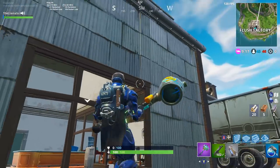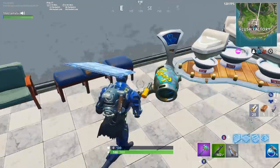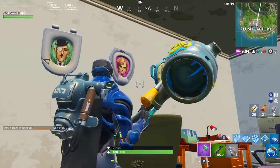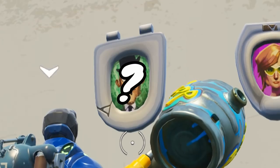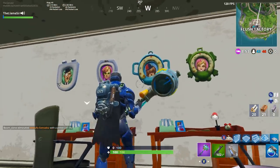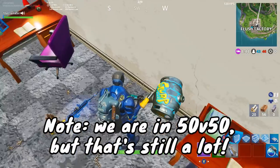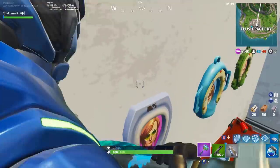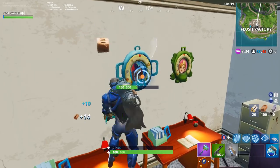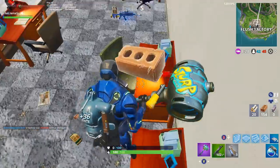You actually want to go into this building right here — the front portion next to the semi-truck. There are some interesting things inside: futuristic toilets that don't give you that much, but instead you want to go over to these picture frames on the wall, which are actually toilet seats. You've got the fancy-looking guy, his wife maybe, and some kids. When you break these, look at how many materials they give you: 35 brick for a tiny picture frame on the wall. Some give 34 or 28, and this final one gives 36.